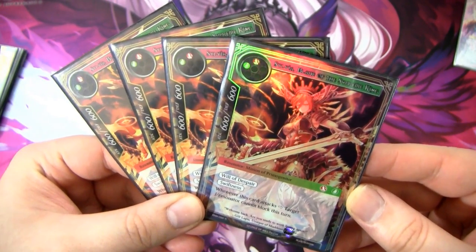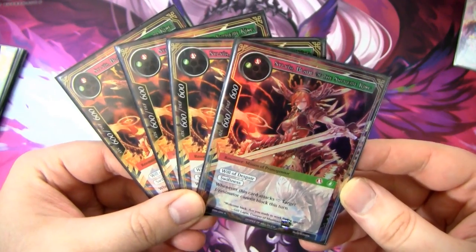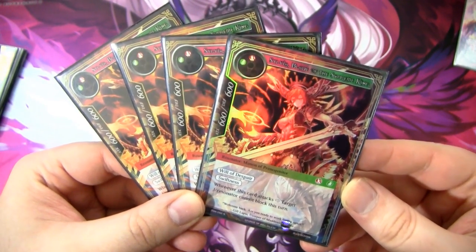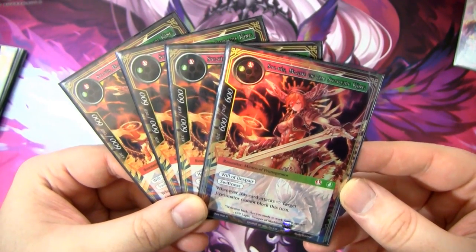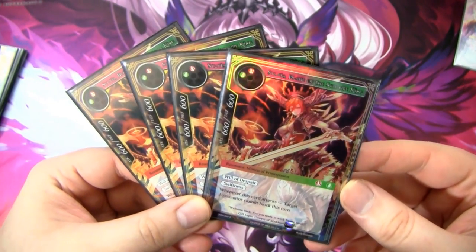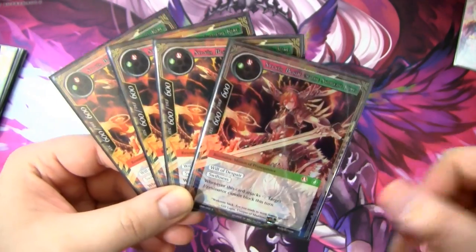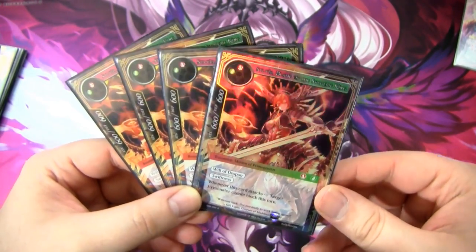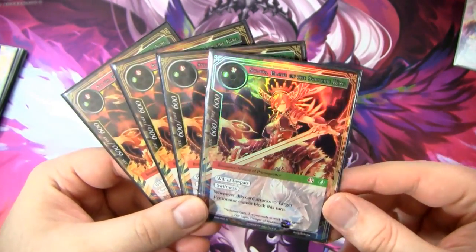Next we have Sylvia, Blade of the Supreme King. She's really, really good — a 600/600 for one fire and one wind. She has Will of Despair (we don't care about that) and Swiftness (we do care about that). She also says: whenever this card attacks, target J-Resonator cannot block until end of turn. So you'll want to attack with her first, lock out one of your opponent's dudes, then crash in with all your other guys. Basically any deck that can run her probably should.